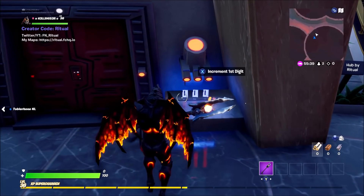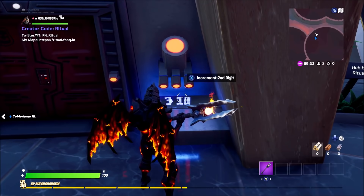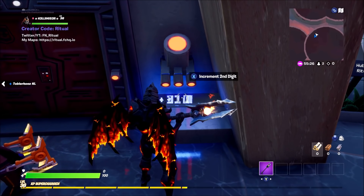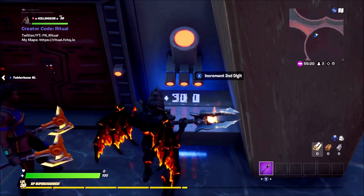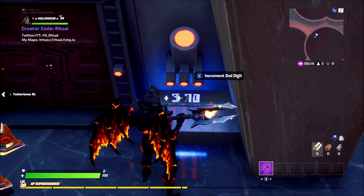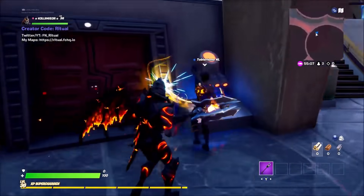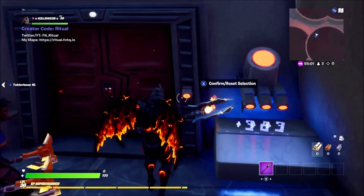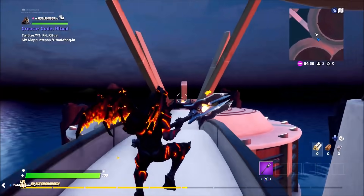So what you want to do is type in three on the first digit, and then the second digit is one, two, three, four, five, six, seven, eight — and the final one is free again. That will open the first door. You press a button there — sorry guys, I forgot about that — and that is the first door complete.